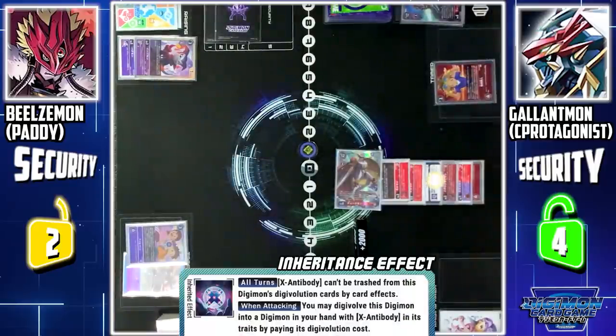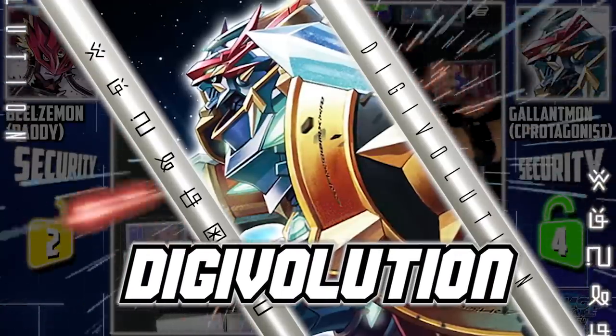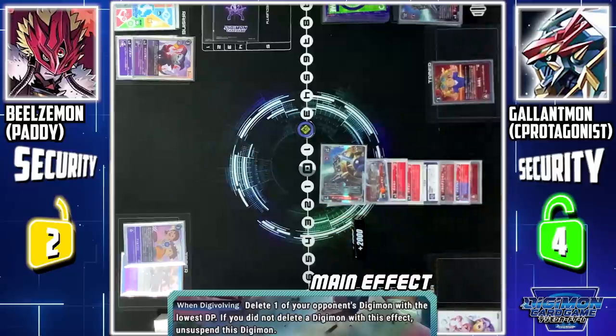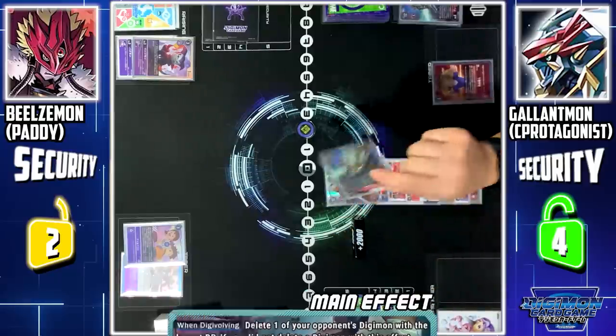Next up, activate X-Antibody skill — when this Digimon attacks, I can X-evolve Gallantmon to Gallantmon X. Gallantmon X's Digivolution skill — since you do not have any Digimon to delete, this Digimon reactivates.